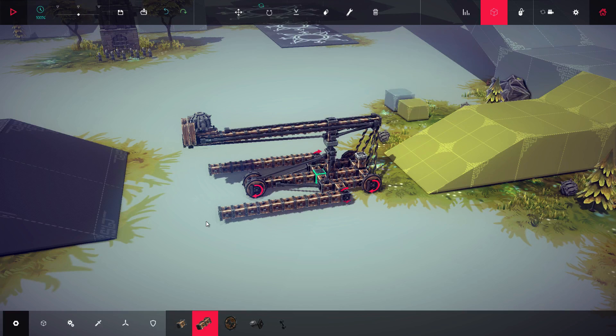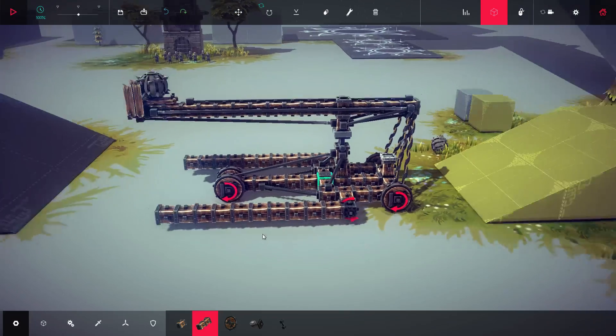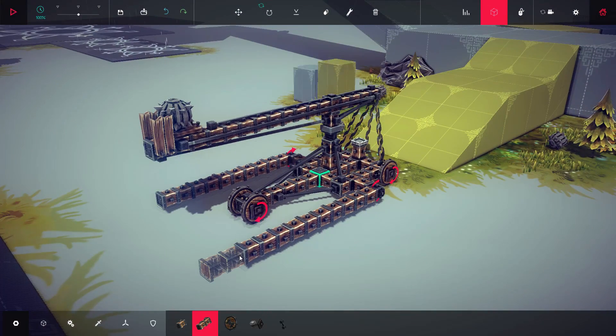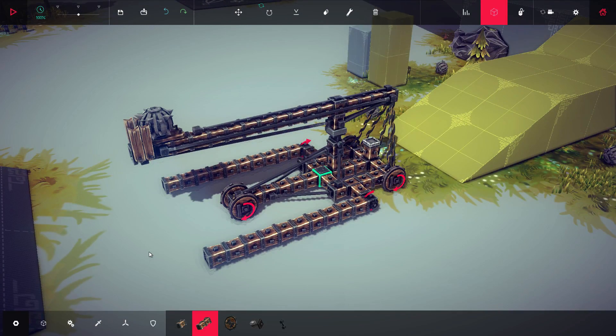Now, trebuchets are a type of catapult. Generally when I say catapult, I mean something that is not a trebuchet. A trebuchet is a type of catapult; a catapult is not a type of trebuchet. A trebuchet is a subset of catapults.